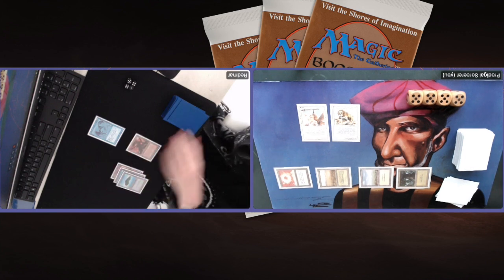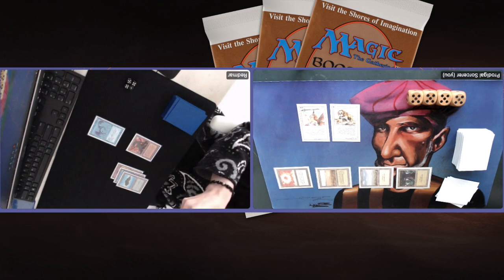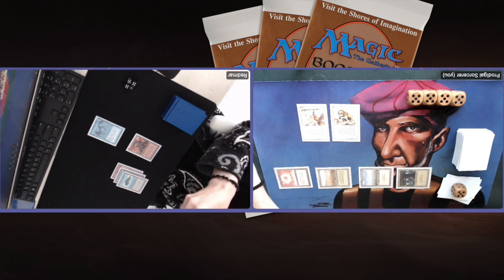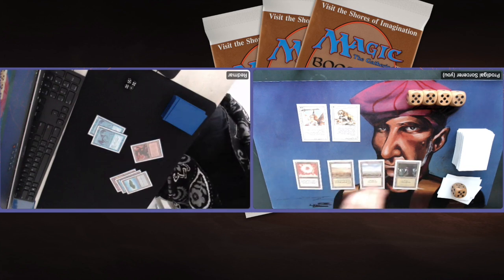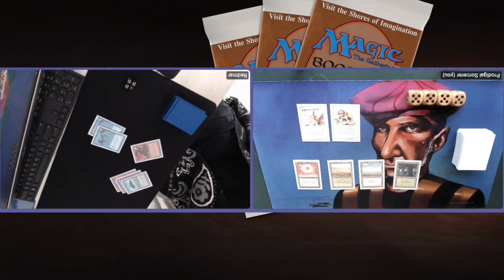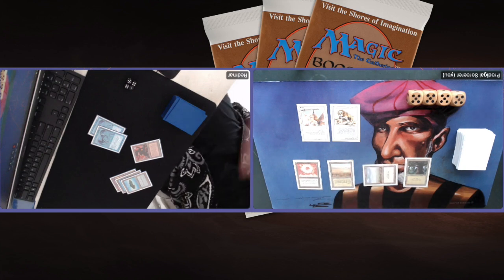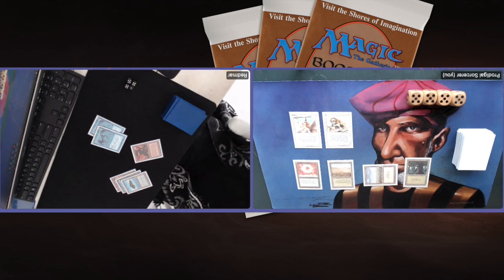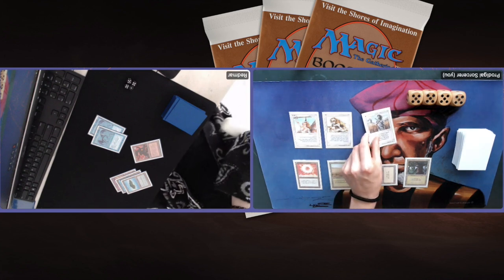Attacking with the Savannah Lions seems kind of stupid with that Azerdrake — it's a perfect 2-4 blocker — so I'm just passing turn. I wonder if Redmar has perhaps a Control Magic to steal my Serra Angel. He's going through his cards trying to find a solution. There's another Azerdrake — with two Azerdrakes he can double block my Serra, which would be a horrible trade for me. So right now I need a Swords to Plowshares. Tapping one white... and there's the Swords.